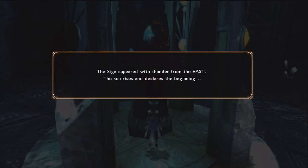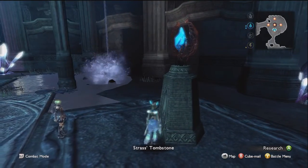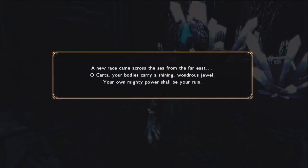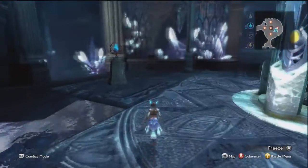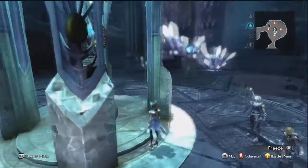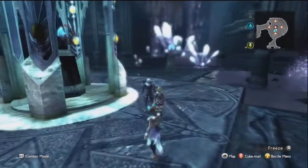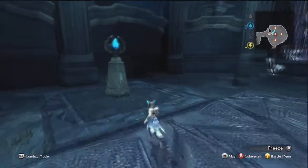The sign appeared with thunder from the east. The sun rises and declares the beginning. So then you go to the pillar facing east. A new race came across the sea from the far east. O Karta, your bodies carry a shining wondrous jewel. Your own mighty power shall be your ruin. The arrival of other tribes caused a war. The unlucky star appeared with the west. At sunset, the true dark world. This puzzle confuses some people because they don't look at the map and end up going the wrong way, but as long as you pay attention to where each star is on the actual map, it's a lot easier.